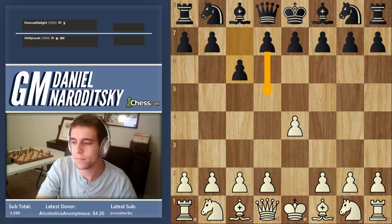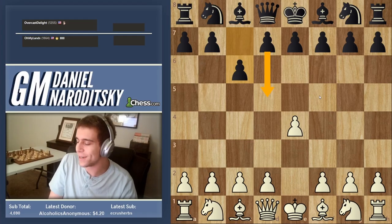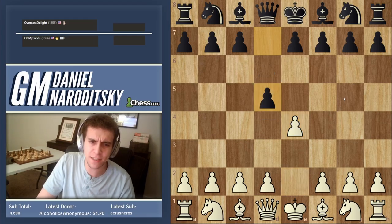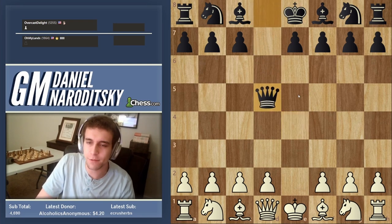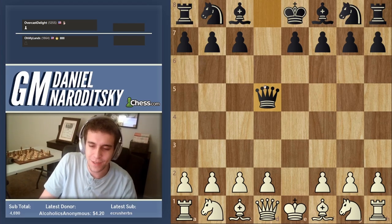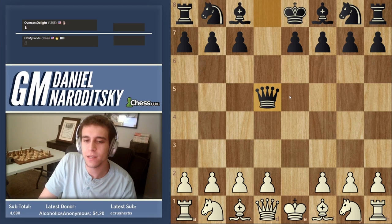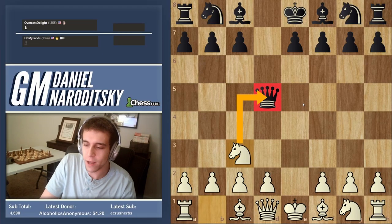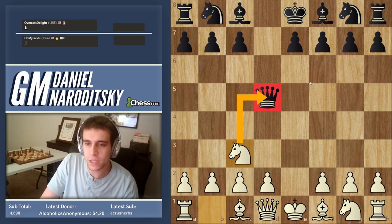Black is preparing to grab the center with d5. You might ask why not just play d5 immediately. The bottom line is that after white takes, you'd have to recapture with the queen — that's called the Scandinavian. It's not the best opening for beginners because you shouldn't bring your queen out early. Doing so allows your opponent to develop pieces with tempo, meaning while attacking other pieces. That's why c6 makes sense: it prepares d5.